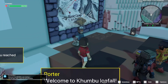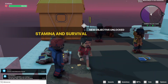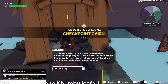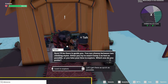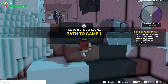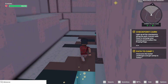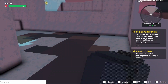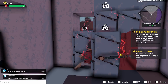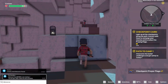Alright, I just restarted it. You're going to do basically the same thing — talk to these two people here. This is the important part: you're going to choose the other option, 'I want to explore,' in my case depending on what you already did. As you can see, 'Path to Camp 1' is the next quest that starts now, and that's the one you're missing — or actually I think it's two quests in total.